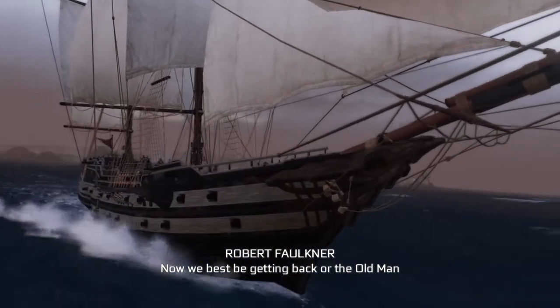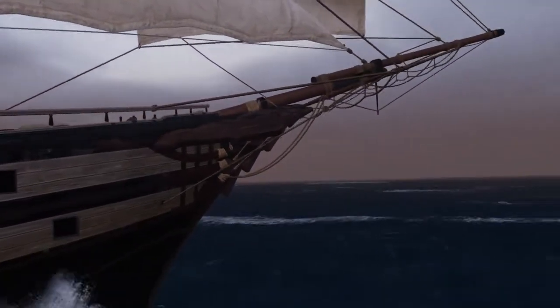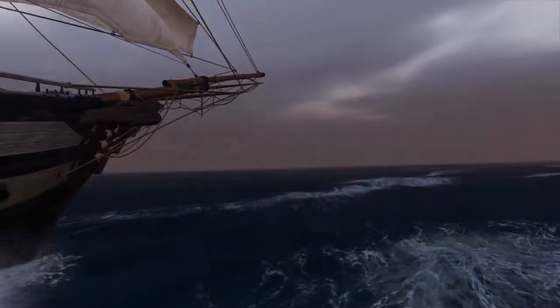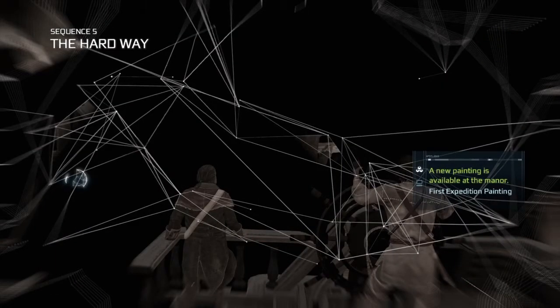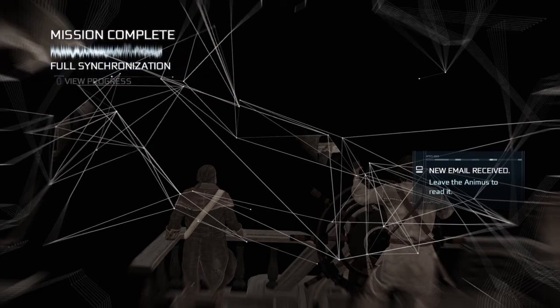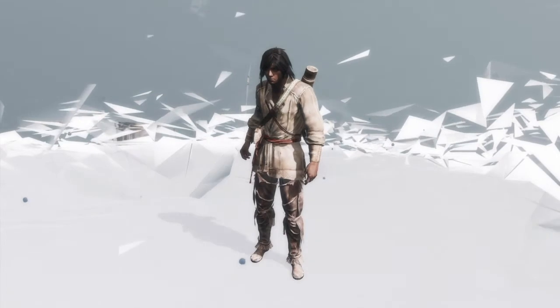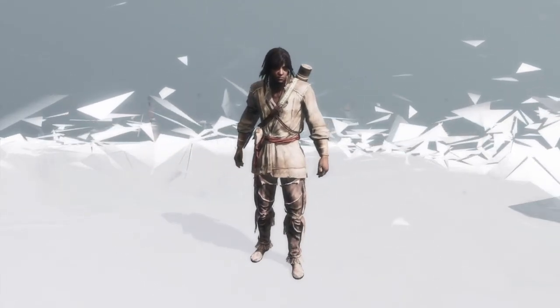Now we best be getting back, or the old man will have my guts for garters. And there you have it — The Hard Way has been completed. It's sequence 5. We've got three optional objectives: we didn't take damage, we did kill the schooner and the gunboats, and we did brace three times. So that's where we're going to end this video. Thank you very much for watching, and until next time, it's bye for now.